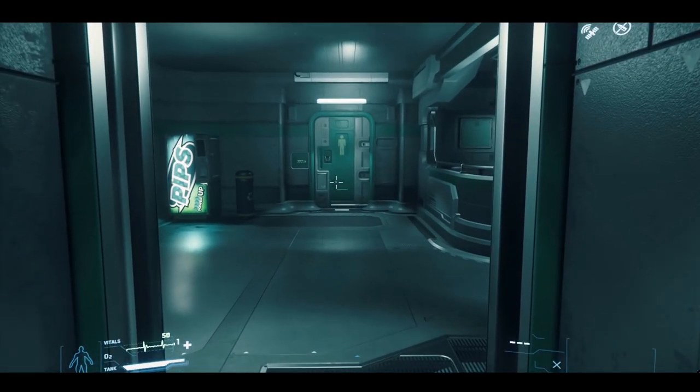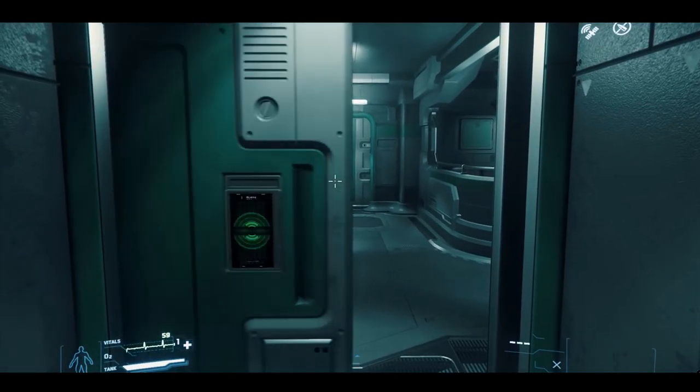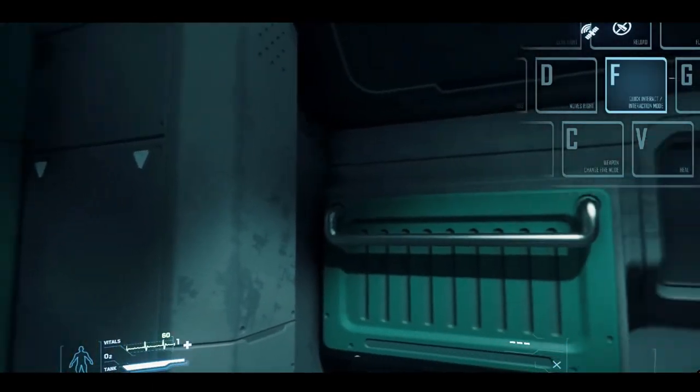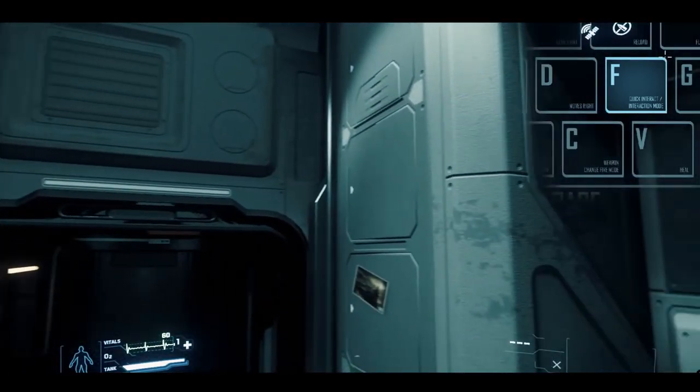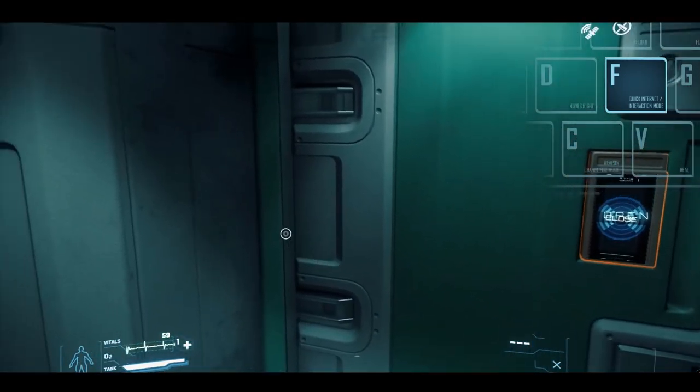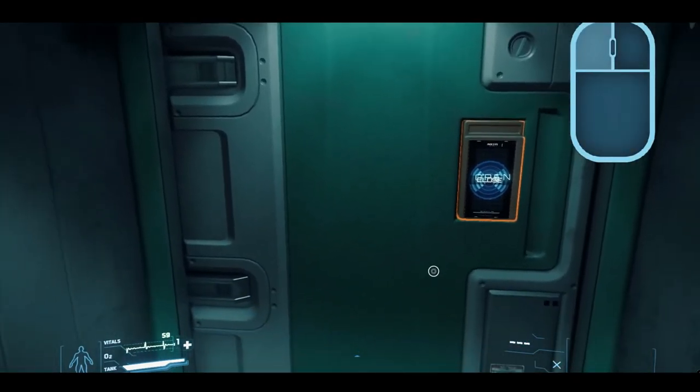Let's pause a moment to get intimately acquainted with the F key. That's right — this is what you'll use to interact with literally everything in the Star Citizen universe. Fastidiously fix it in your forebrain and familiarize so you forget it not. Alright, moving on.